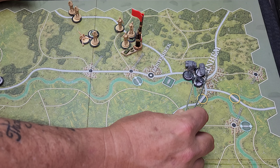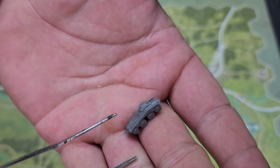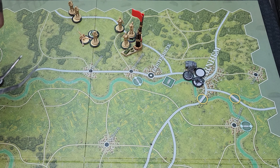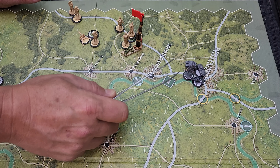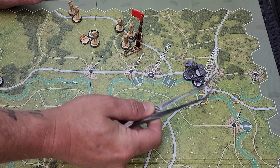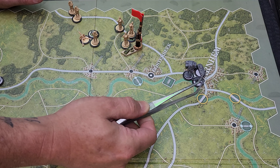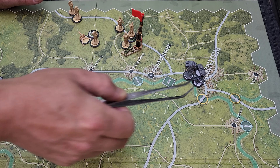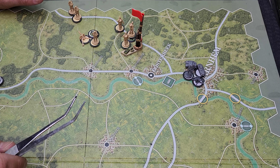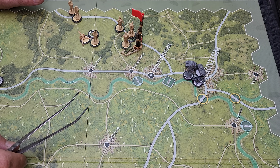I wanted to double-check that these guys could go on the same hex. That's the German recon - you can see the little tires on it. You can stack units: you can have four units total - one armor, one artillery, and two of a combination of infantry, recon, or mechanized. So two of any of those three items can be in a hex. I double-checked and could not find anything saying that artillery cannot bombard in the same turn that they move, so there's really no reason not to do a bombard with this 88mm.